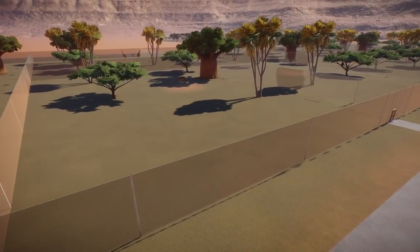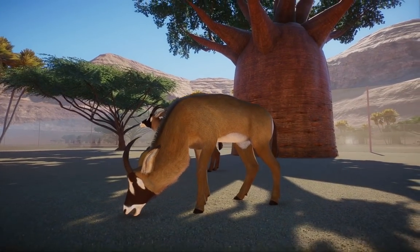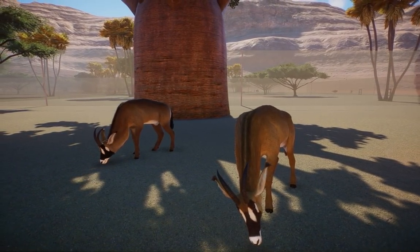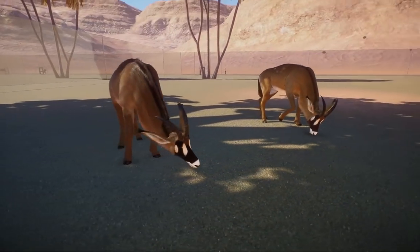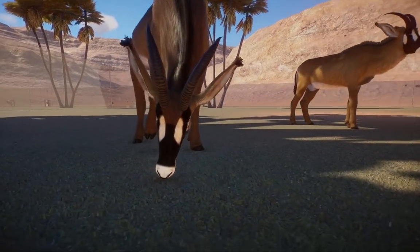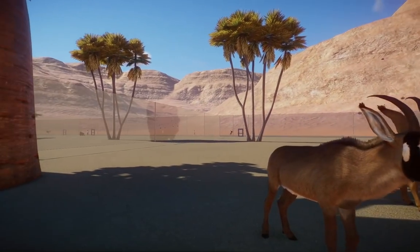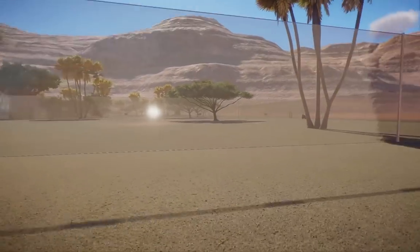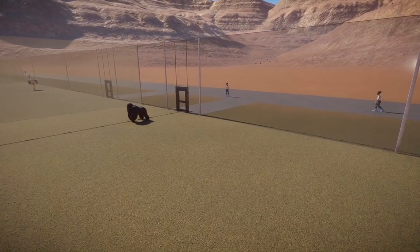Moving on, we're going to check out the roan antelope. This is one of Bongo Hardwood's first mods — if you remember, he's the guy who made all those beautiful birds. These guys are so beautiful, I'm so happy they're part of this pack. They have the most interesting coloration; they kind of remind me of pronghorns, maybe because of the way the face markings are made.